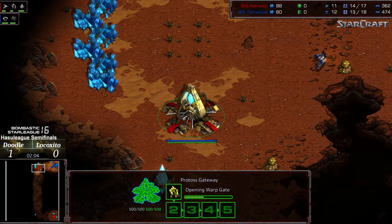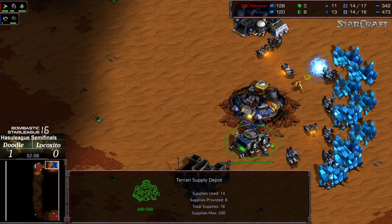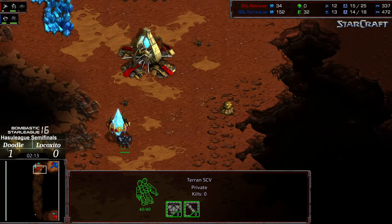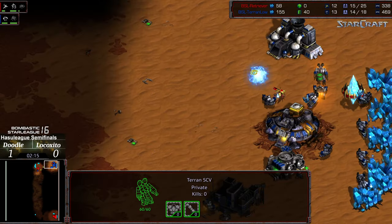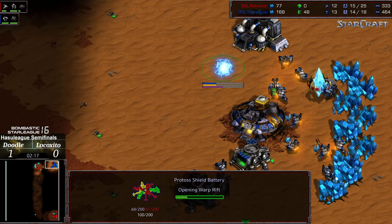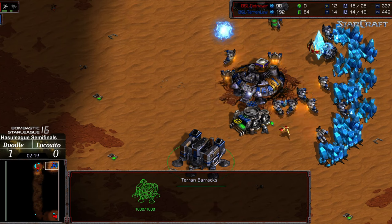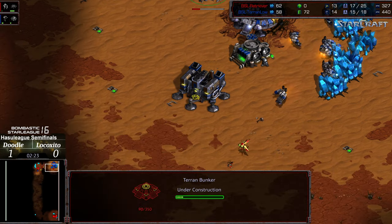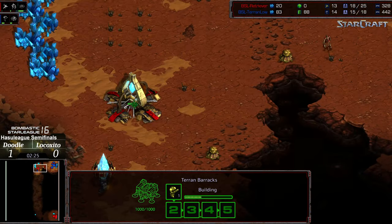As soon as Lococito scouts this he should immediately drop a bunker, especially considering that pylon dropped here. Once that barracks is completed, that would be the safe play. I like that he's using that aggressive SCV. A second shield battery dropped into Lococito's base — further taxation on his economy.